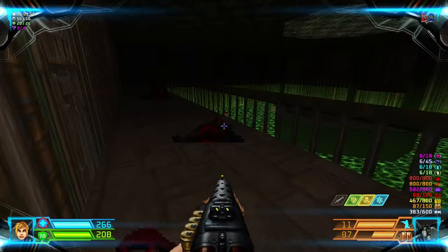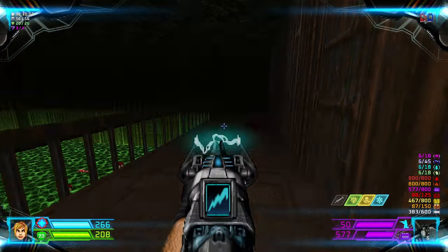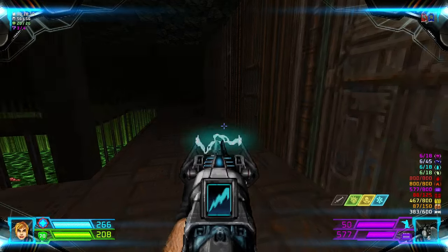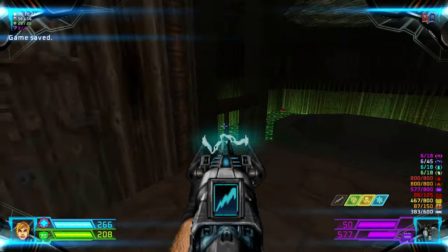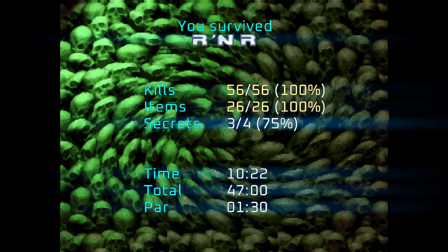So you can only exit this with 75% secrets — that's the only downside of this map; you cannot get 100% of everything. Only kills and items, so this is going to be a UV Max technically. Let's get out of here. That is Map 5: R&R. You can only get three over four secrets, so 75% secrets, because of this certain secret that does not exist.